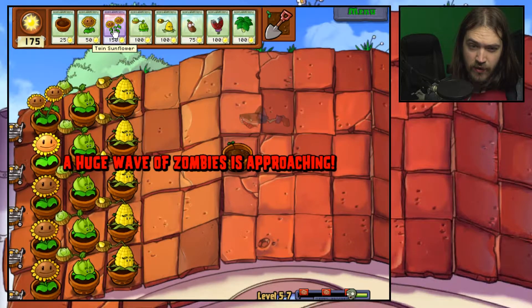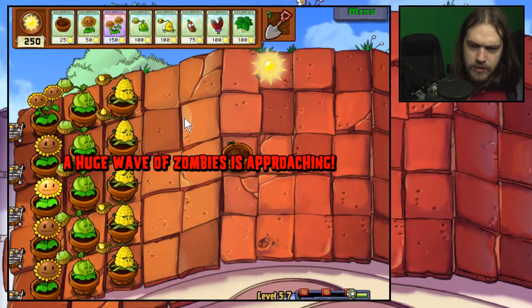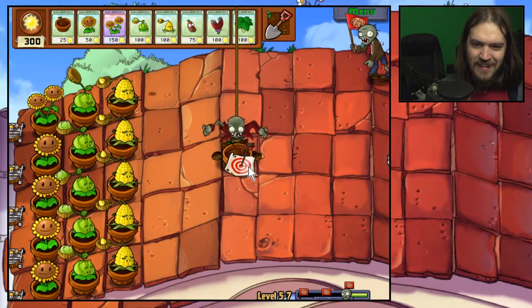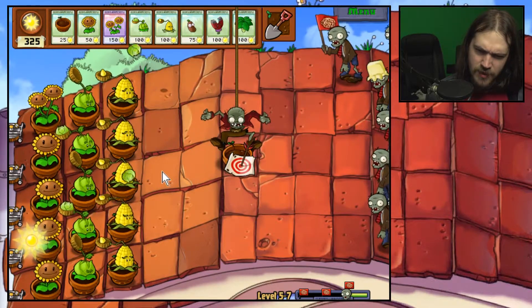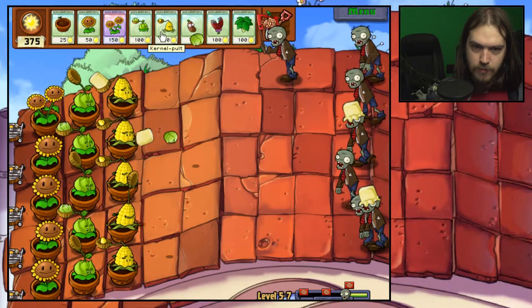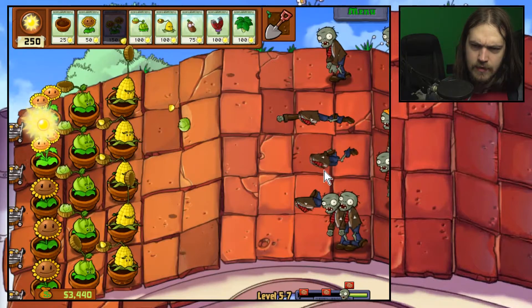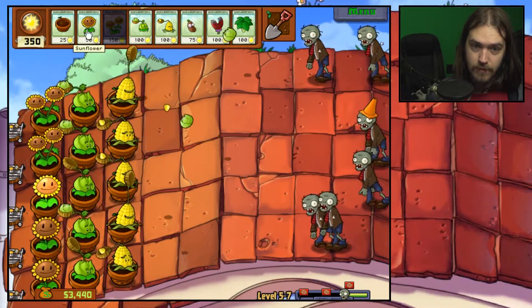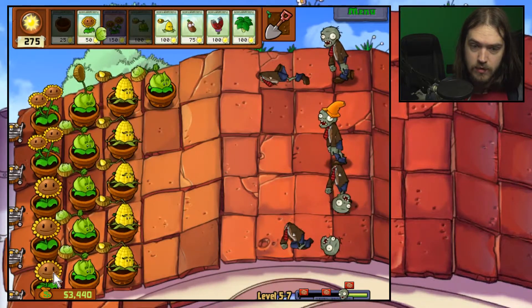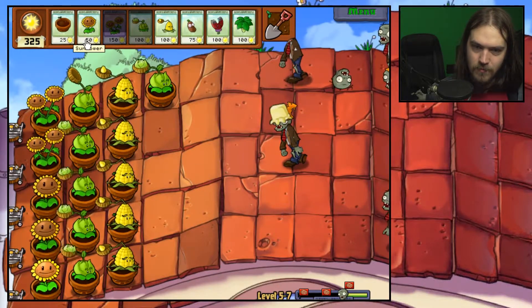That's pretty much all there is to it. Let's not upgrade a sunflower yet until we see what this huge wave actually has for us. The only thing that gets stolen is a plant pot — can you steal plant pots? You definitely can. It doesn't seem like there are any metal baron zombies, so let's upgrade the sunflower anyway. Good RNG for us. There are more zombies coming — look at the amount of sun we have, holy crap. Let's start placing some cabbages down.